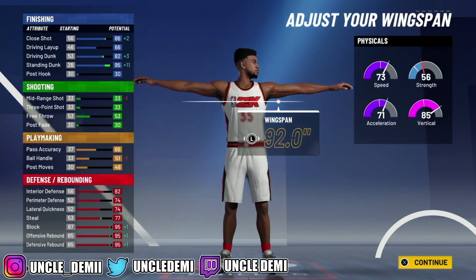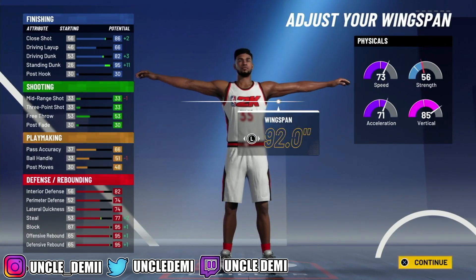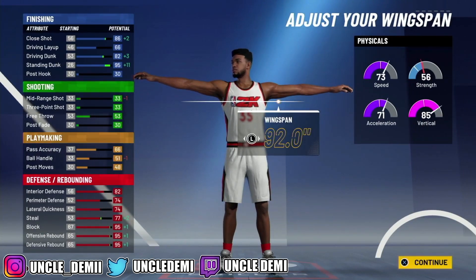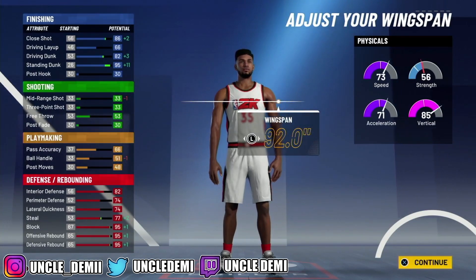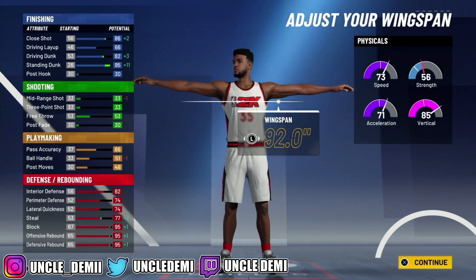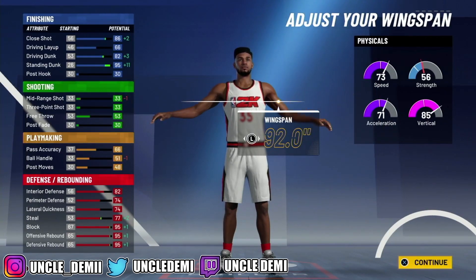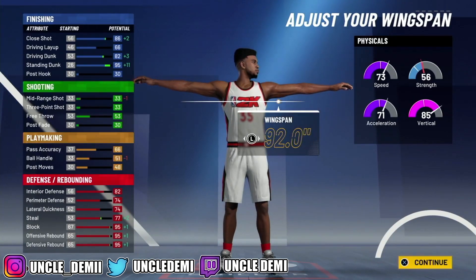You get a plus 4 from hitting 95 to 99, then you get another plus 4 from doing three things. Either A: go into MyCareer and play at least 50 games, sim out the rest of the season, play every playoff game, win the championship, and you get Gym Rat. Or B: just hit Superstar 2 in the park and you get Gym Rat. Or C: go to the Gatorade facility, get a plus 4 on the workouts. So that gives you an 81 speed, 79 acceleration, and a ridiculous 93 vert.